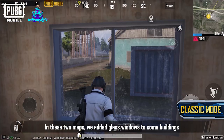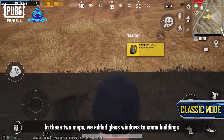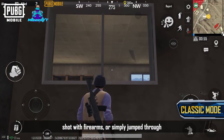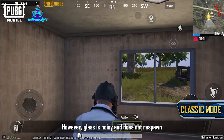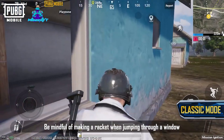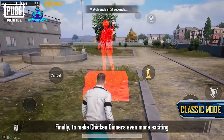We've heard your calls and added glass windows to Erangel and Miramar in this update. In these two maps, we've added glass windows to some buildings, which can be smashed using melee weapons, shot with firearms, or simply jumped through. However, glass is noisy and does not respawn — be mindful of making a racket when jumping through a window.